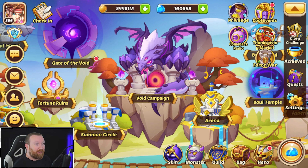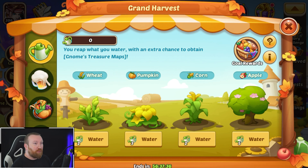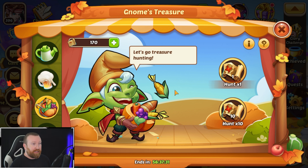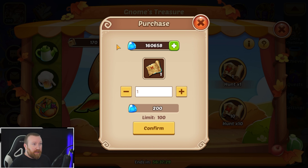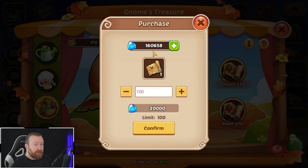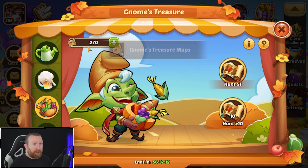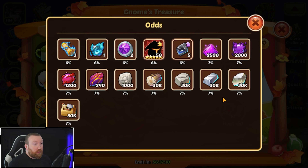One thing I did kind of forget to do was the Gnome Treasure Hunt right here. Something I didn't realize either is you can purchase 100 additional of these for 20,000 gems. With us at 160 gems it's not that big of a deal — easy drop in the bucket. So I think that's what we're gonna do, we'll just purchase all these guys. We started at 270 total.